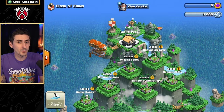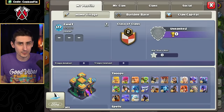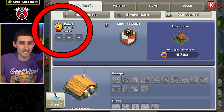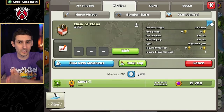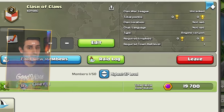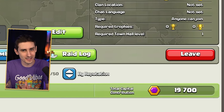Another new thing coming with the Clan Capital is called Reputation, which is an XP system for the Clan Capital. You will see your Reputation at the top left inside the Clan Capital, or you can click on your Clan and navigate to the Clan Capital section to see your Total Capital Contribution. Your Reputation and Total Clan Contribution will follow you to every Clan you go, so don't worry about losing that and it resetting.